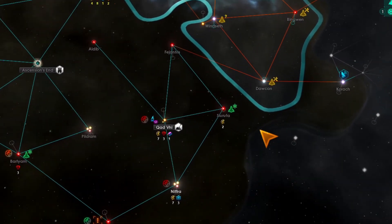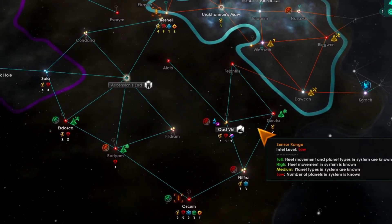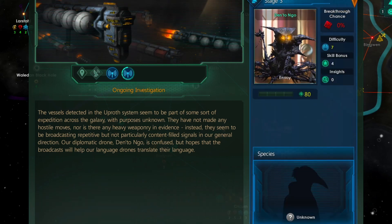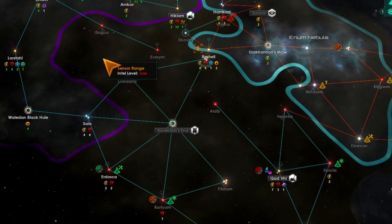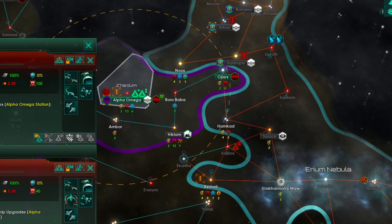They are just going everywhere, aren't they? We have that — good. Let's grab the mining station output, and then let's go ahead and upgrade our critters.